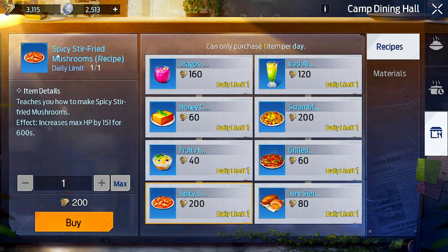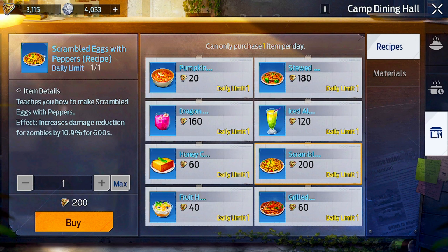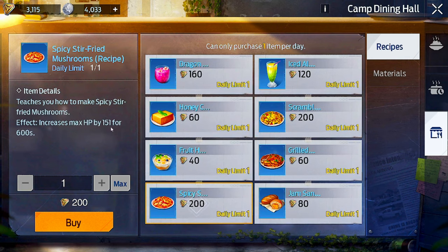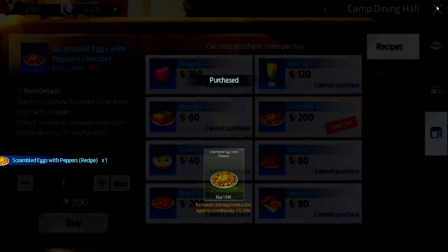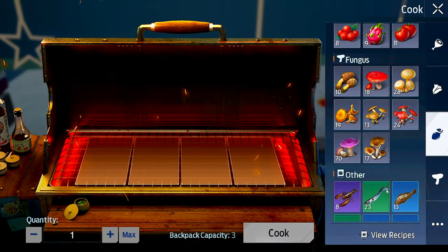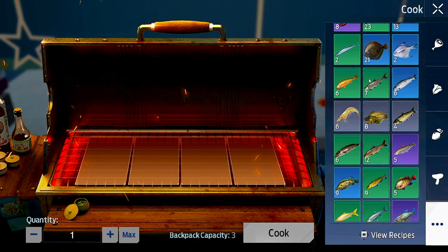I already purchased it but it's this one over here - it's spicy stir fried mushrooms. I just found the second recipe - it's scrambled eggs with peppers, you buy from the dining hall as well. So you need to buy this one and you need to buy this one, so I'm just gonna buy it now and learn. We're going to make stir fried meat and chili.